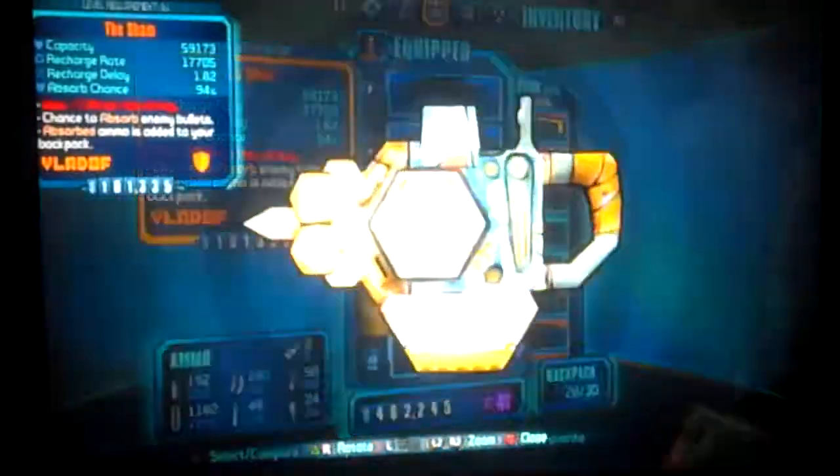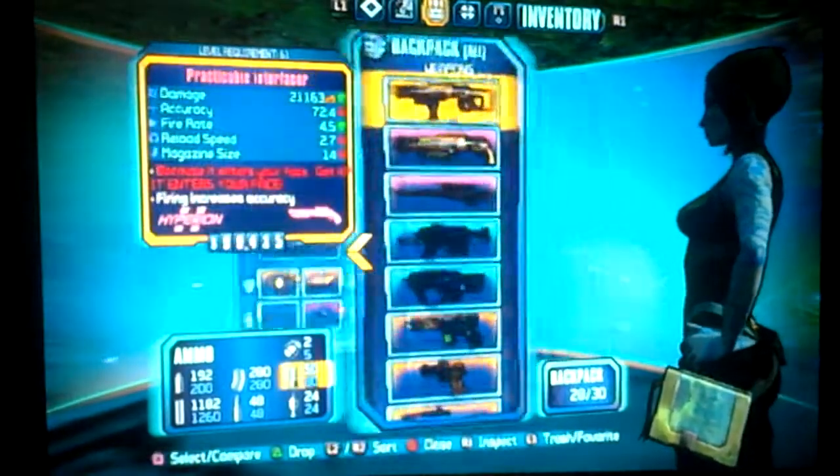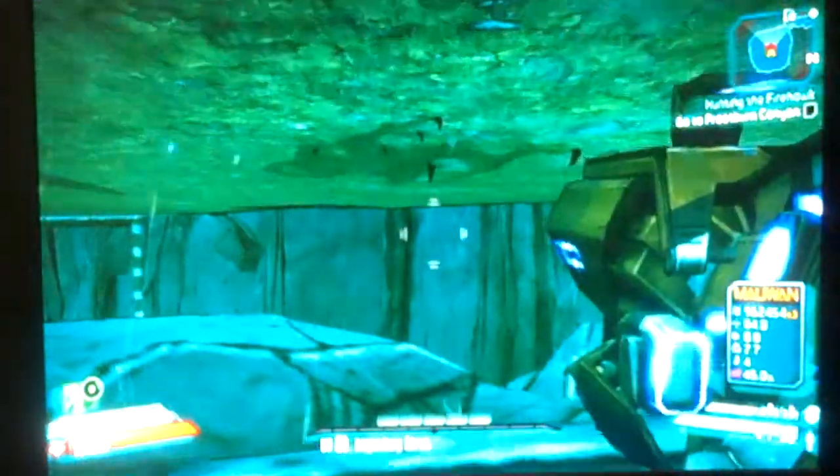You will need the Norfleet or any other type of rocket launcher. Then you'll need the one and only Sham shield — this is really the most important part. Or you can use any type of gun that shoots rockets so you can shoot at your feet.